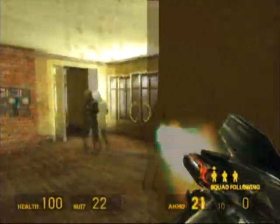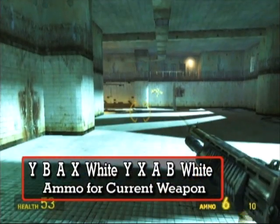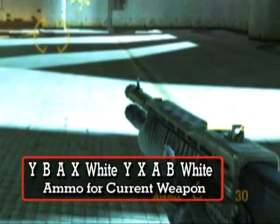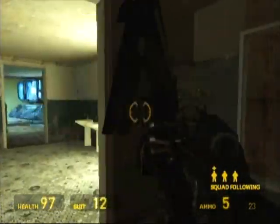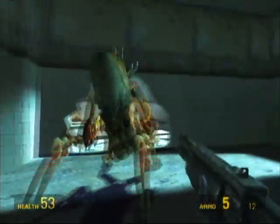To eke out a little ammo from a dry environment, enter Y, B, A, X, White, Y, X, A, B, White. This code only resupplies your active weapon, so it's not the kind of overpowering cheat we adore around here, but it will let you blow off a few extra heads.